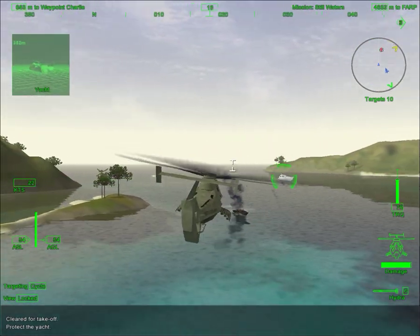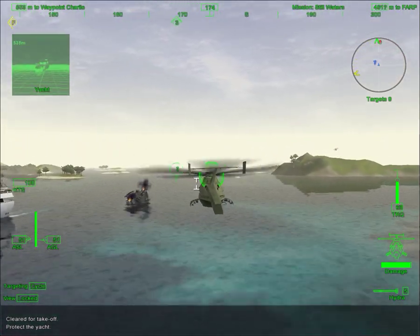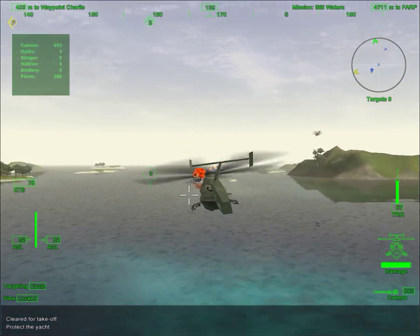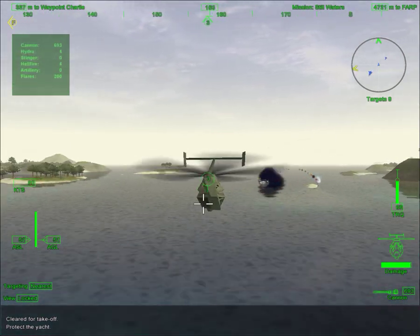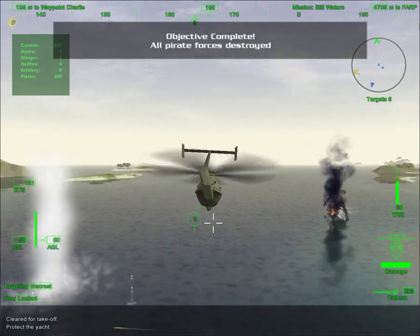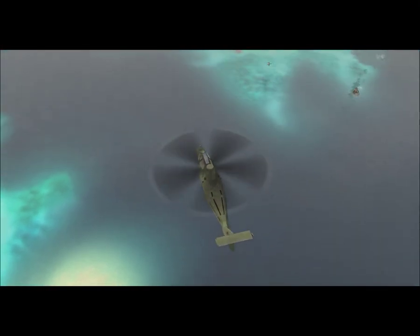Good job! 2-6, the yacht is under fire. Move to support. Bay doors closed. Looks like we got them all. Dark Star, Griffin 2-6. All enemy craft destroyed. We are headed to the base. Roger that, Griffin 2-6. We confirm all hostiles are destroyed.